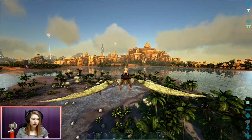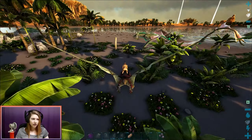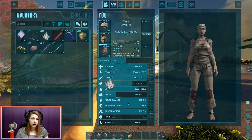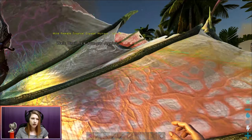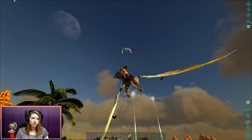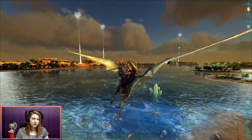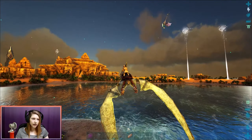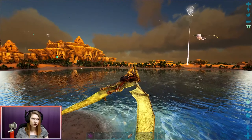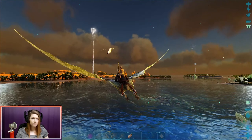We found one! We found one! Okay, hello there buddy. How are you? What do you want to eat? Taming food... okay, you do want the crystal! Let's follow him. It's a very low-level one but it looks so pretty — look at it! Where is he going? Come back, come land over here. Don't go to the desert, that's very dangerous. I don't want to go over there. Come back, I want to be your friend!